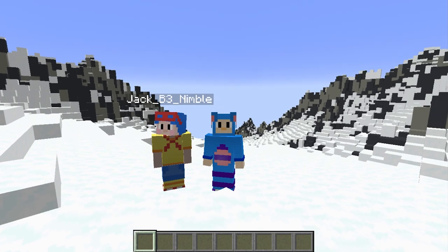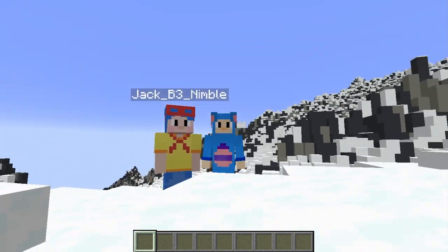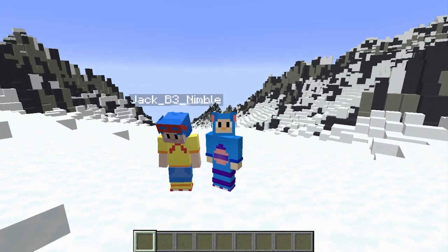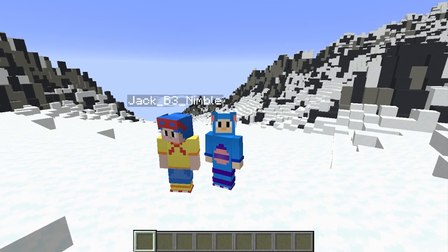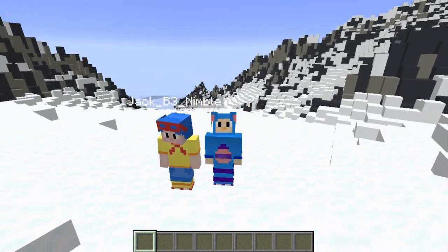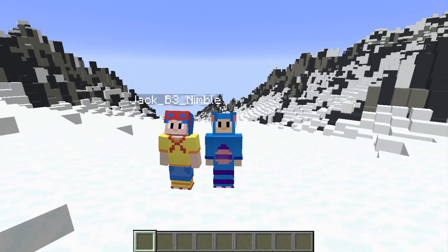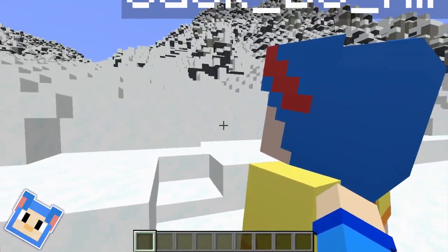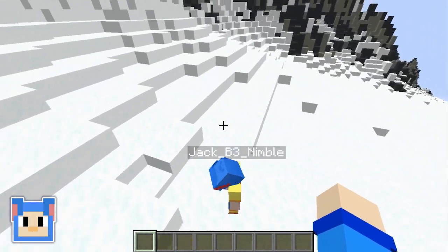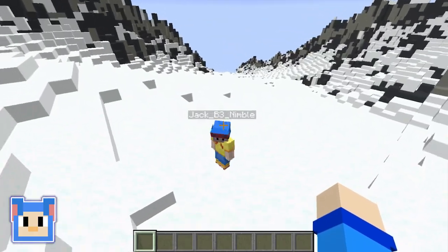Hey everybody, Yeap the Mouse here with my buddy Jack. Hey everyone. So today we're in this snowy, mountainy world and we are going to make holiday cabins. We're going to have a little creative contest to see who can make the most festive cabin in the area. We've got to find some land here. We're in a pretty good spot, I think. I'm ready to start building. Let's hop right to it.